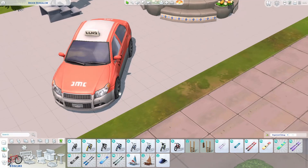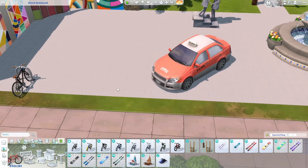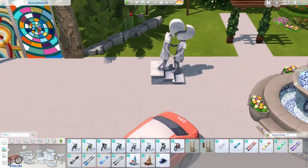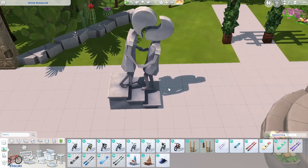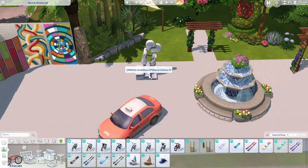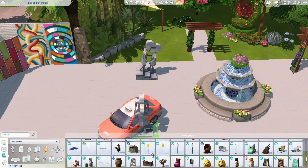Next up we have a taxi, which I thought was cool — it's going to be neat for community lots and bits and pieces for building. There's also this cute statue of a little couple kissing with a love heart, which is a sweet little statue that could be cool for community lots and gardens. This is called the Street Deco Lovers Statue and it's a zero-value item.